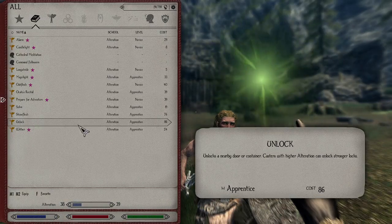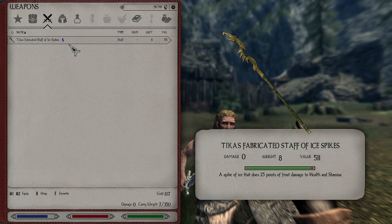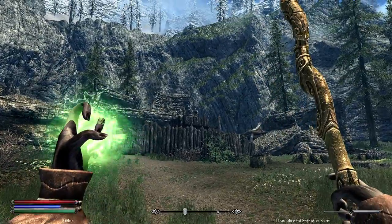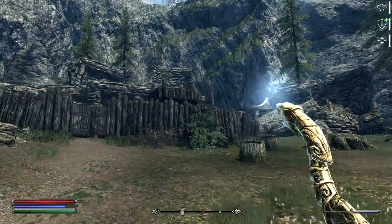All right, bandits — you ready? We're coming for you. Ice spikes, sure. And wither. Anything else good? We got all the things and we just leveled up. Oh, he's running away.